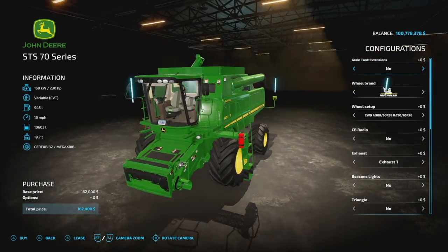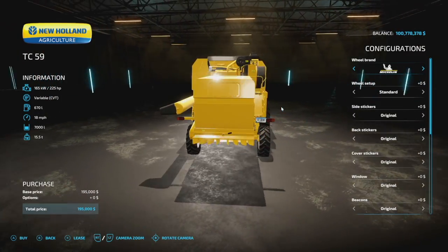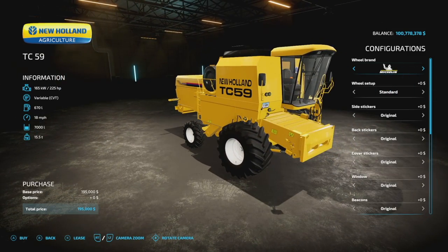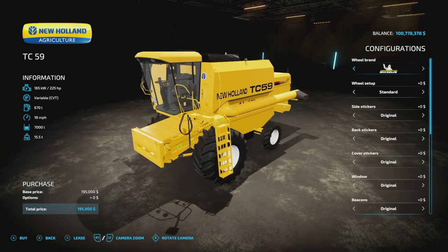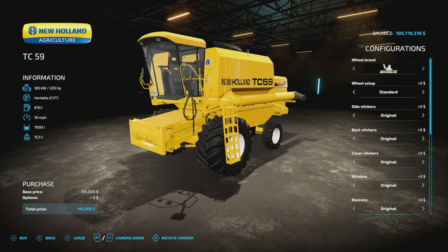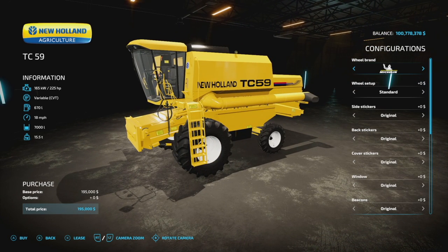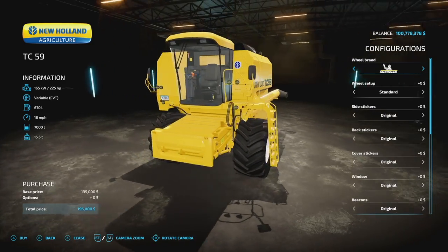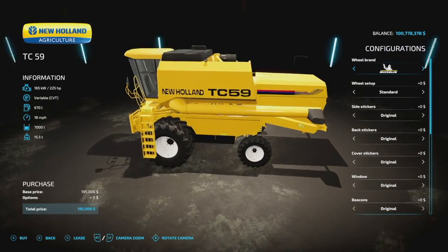Next up, we have the New Holland TC-59 from Slucious Mining and JV3D Mining. We talked about this in Farm Sim News — if you've been waiting on a nice classic New Holland combine, it's here. We also have a header and header trailer in this pack. The combine itself has 225 horsepower, variable transmission, 670 liters of fuel, 18 miles an hour max speed, and a 7,000 liter capacity in the tank.